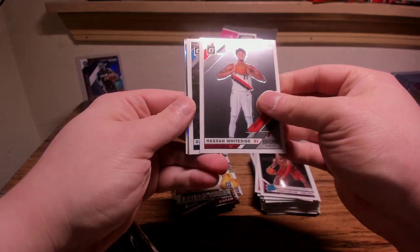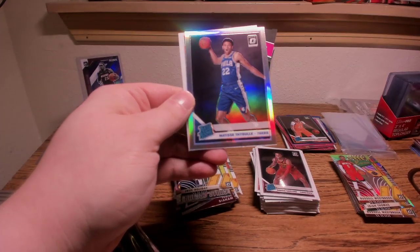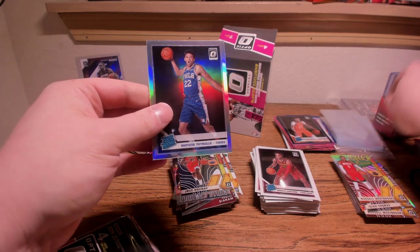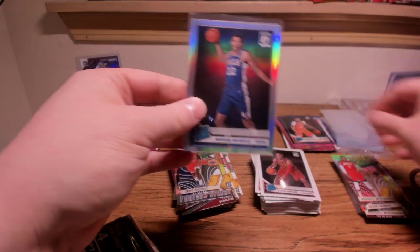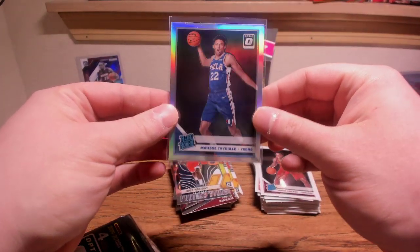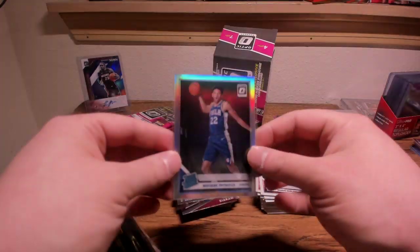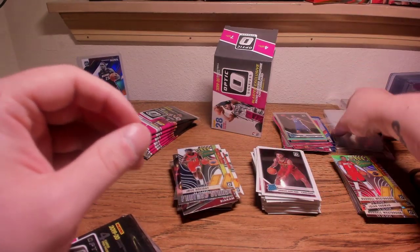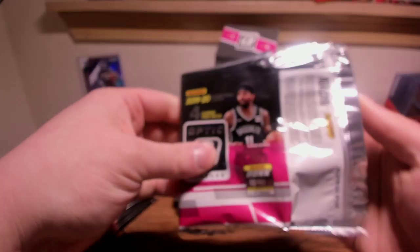Hollow going to be in the first pack here too. Rated Rookie: Matisse Thybulle. Chris Paul. Second blaster, second Rated Rookie hollow — you only get one hollow per blaster, so to hit back-to-back Rated Rookie hollows is notable. Middle tier guy here. We'll put that in the recap. It's a big hit but I don't think it's better than the Hatch or the Kendrick Nunn.